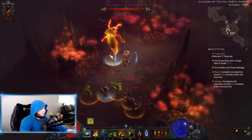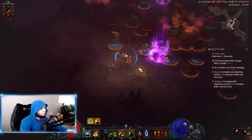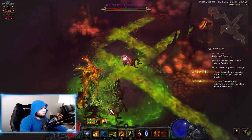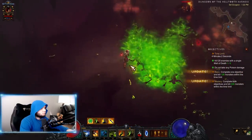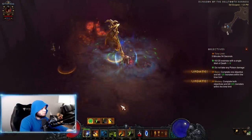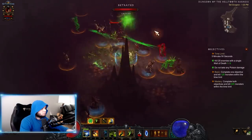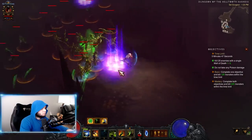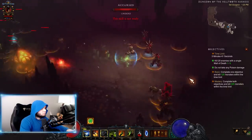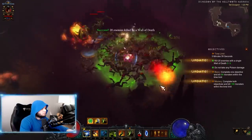I'm moving around and Locust Swarming everything — you can see that monsters drop aggro even with the Locust Swarm. It's just not good enough sometimes, so we have to clean up stragglers, otherwise we're going to fail. But here we definitely have enough — this is looking pretty good. We're a little greedy — okay there's like a hundred monsters here, this is not going to be bad at all. You can see the Locust Swarm doing its work.